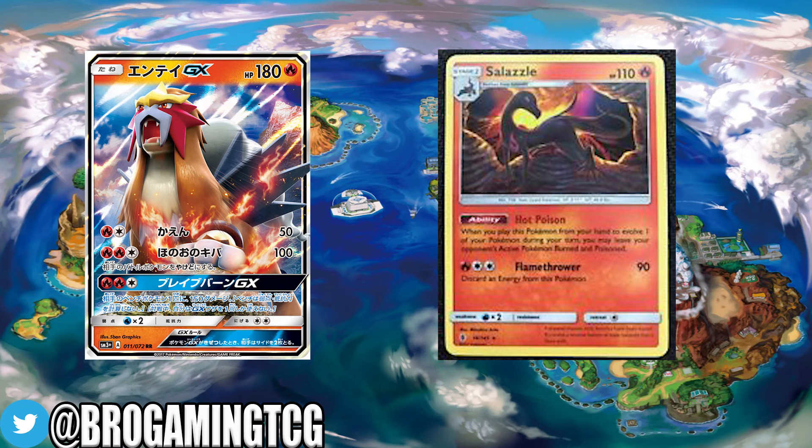Then you play down your Seviper, doubling the Poison damage. So you're going to be doing 20 and 20, that's 40. You hit for Fire Fang — that's 100. With Choice Band, you're looking at 170 damage for a 3-energy attack.